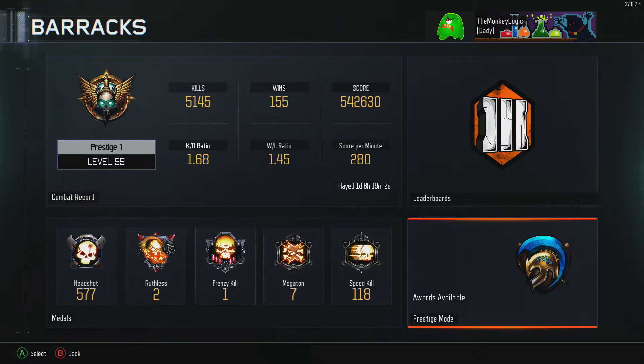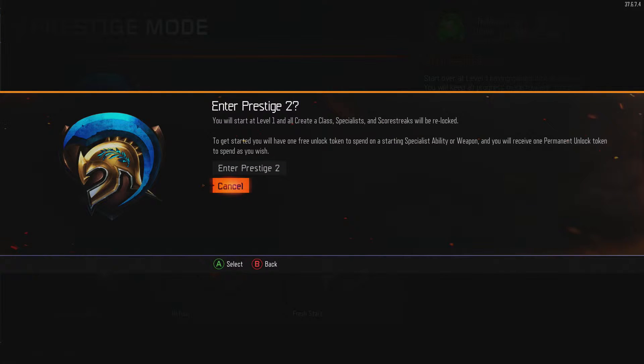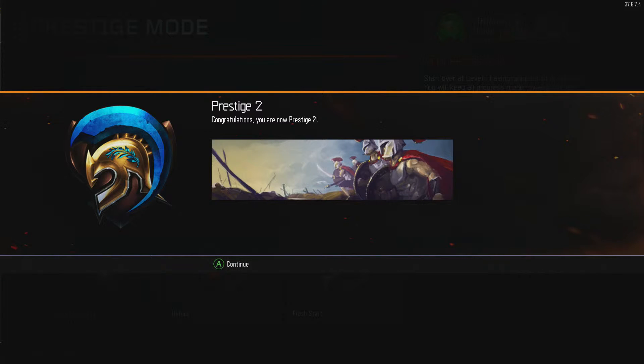Here we go. Awards available — Prestige mode. Let's get into that Prestige 2. Look at that logo, looks like some type of Spartan warrior. Let's go ahead and enter Prestige 2, guys. Not a fan of blue — blue is not my favorite color, green is. But, Prestige 2, guys. Here we go. Continue.